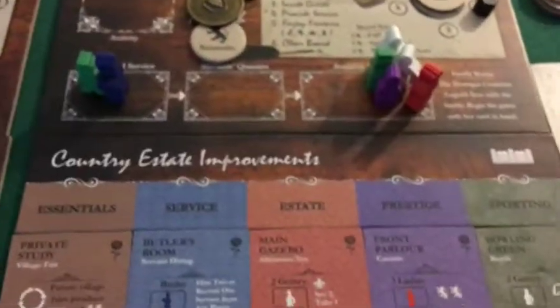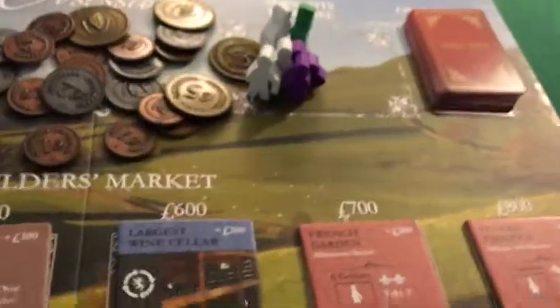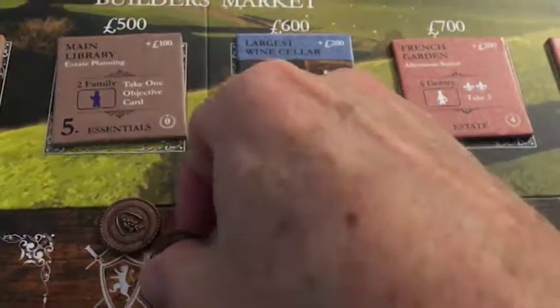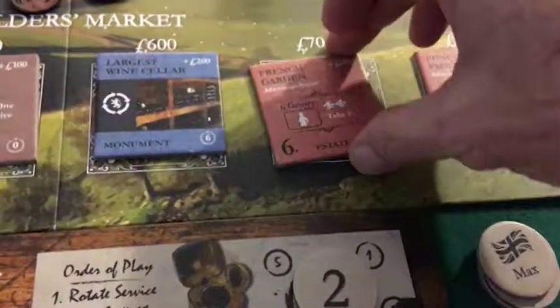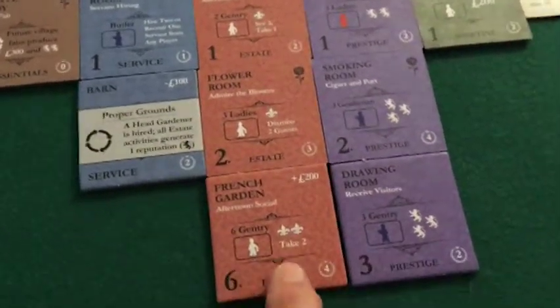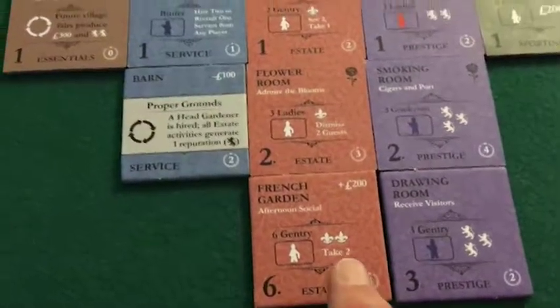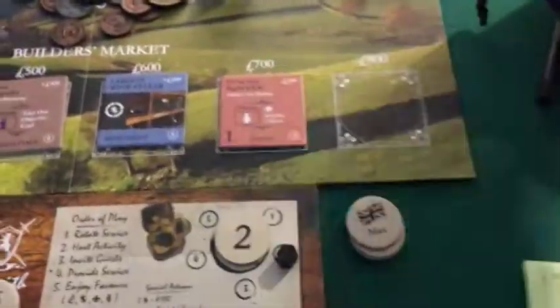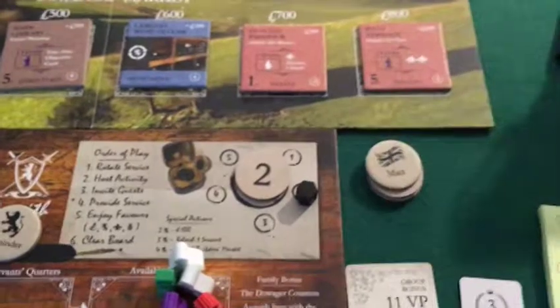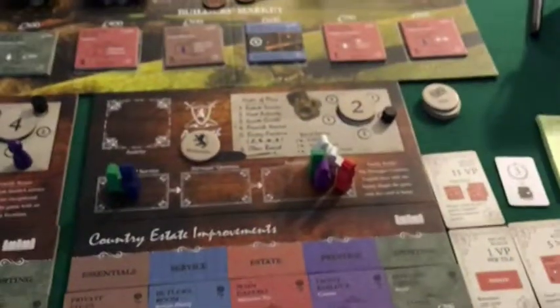Now we're going to the market with a little hop in our step, because we're about to get 17 victory points. That's now worth 900 — I've got 5, 4 — or 2 is 7, 8, 9. Come to me, French Garden. I also have my National Holiday play, which is wonderful — and I get two prestige guests. That's just such a sweet play. I'm grabbing another tile here, and we have the West Terrace. We're starting to get the estate tiles, which lead to invites. And I'll get a reputation when I play that French Garden.